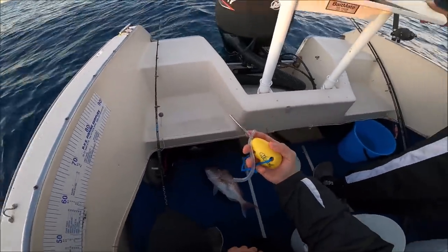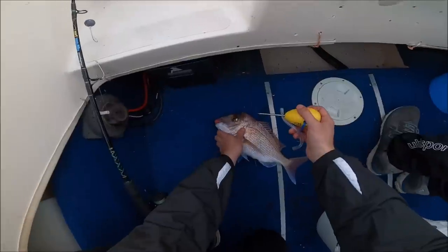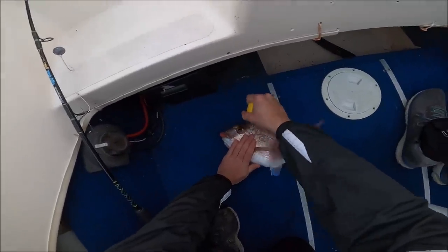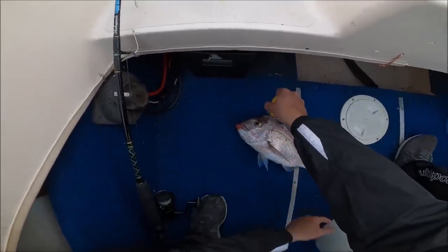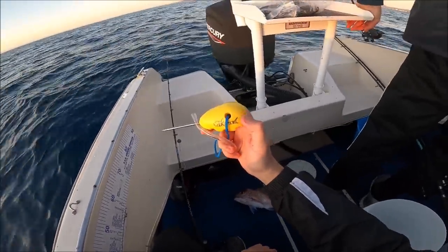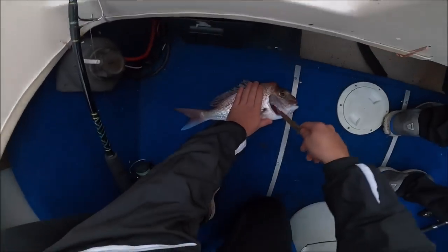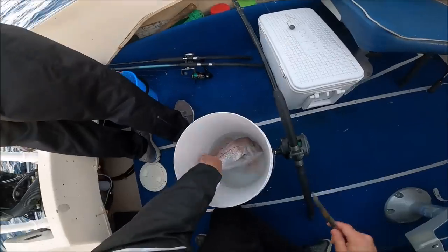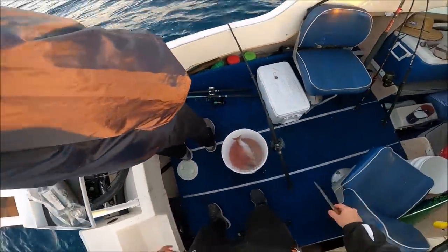I've got this tool here called the Icky Pick, which is an Iki Jima brain spike. We're going to put this guy out of his misery, but it also stops them from releasing a stress hormone. Brain spiking them, killing them straight away and bleeding them gives you the best fillets. He'll have a bit of a flick but he is gone straight away — that's just nerves. They might change color a little bit too; he's just gone a bit lighter. I'll leave a link to the Icky Pick in the description. The heart still pumps for a bit, so I'll just drain him out in a bucket. As you can see that blood's still coming out — really good. Once he's bled out we'll get him straight in the esky.